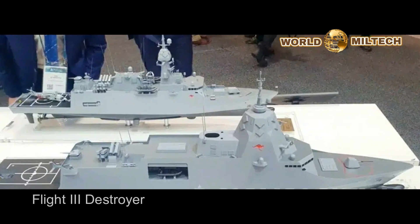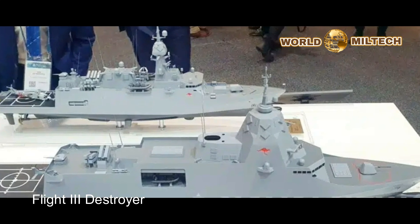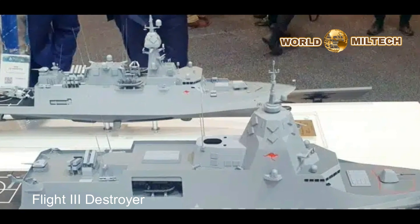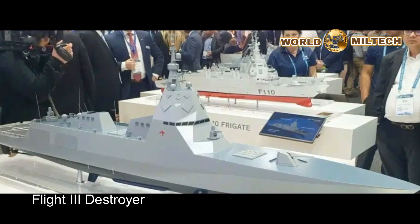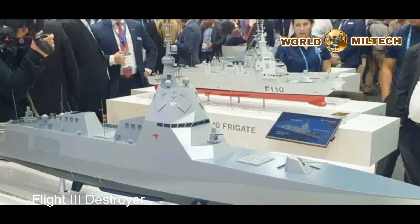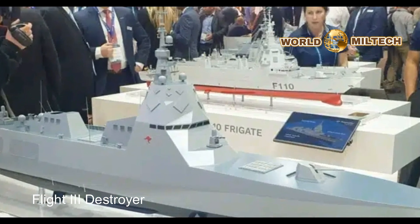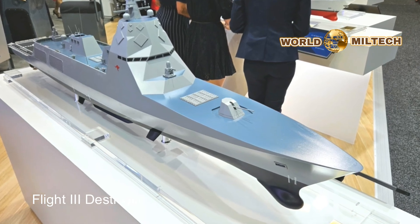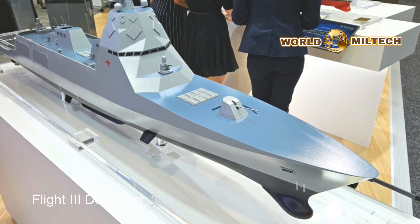The final proposal is aimed at the RAN requirement for a large displacement combatant with deep magazine capacity, covering air warfare and strike requirements, dubbed Flight 3 Destroyer. The name references evolving the original Hobart-class design, following a separate design dubbed Flight 2. This concept proposes an effectively cruiser-sized vessel of 10,200 tons displacement, at 165 meters length and a beam of 21 meters.